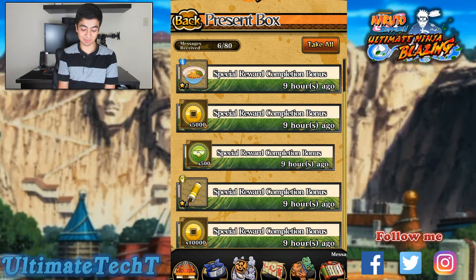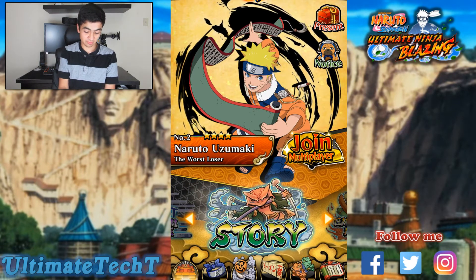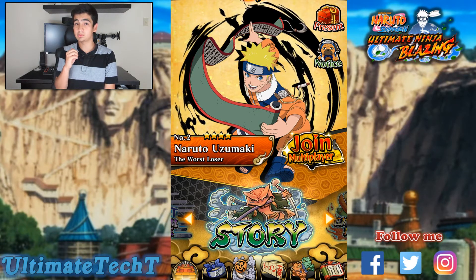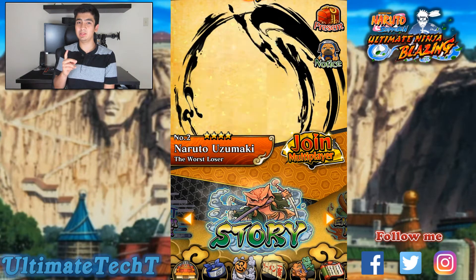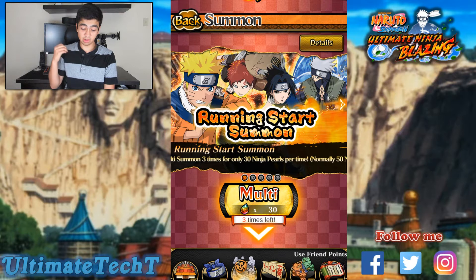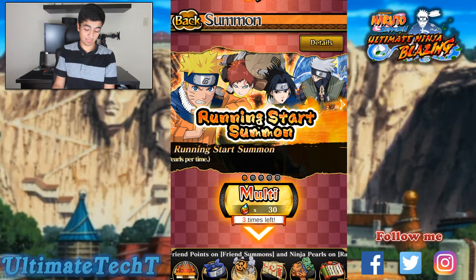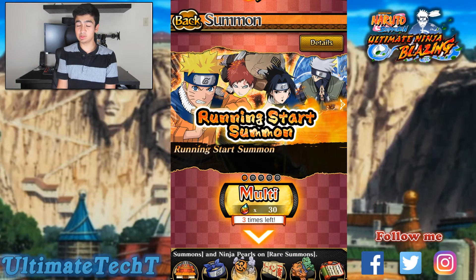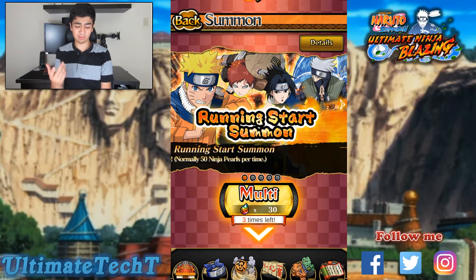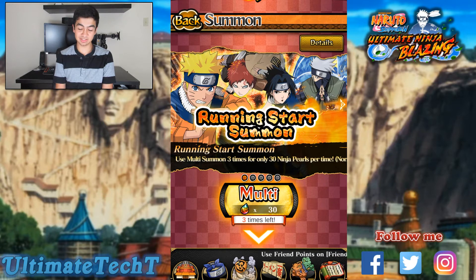I'm not really informed about this game — I haven't played the Japanese edition. When I heard the global version was coming out, I thought why bother with the Japanese version. So we'll go to summons — I do plan on doing some summons for you guys. There's a multi summon for 30 gems or rubies instead of the regular 50. This game is obviously really similar to others like Dragon Ball Z Dokkan Battle, One Piece Treasure Cruise, Hunter x Hunter Battle All Stars — all anime mobile games are pretty similar in concept.